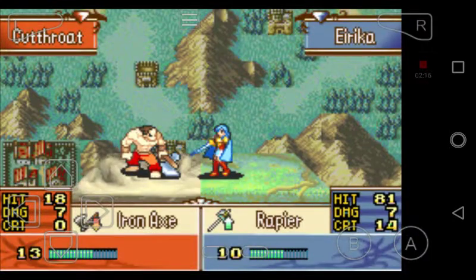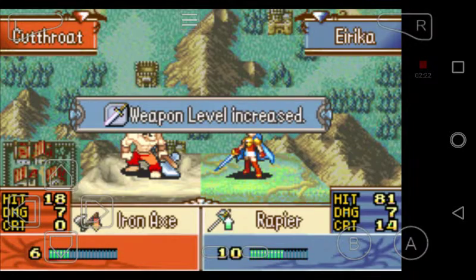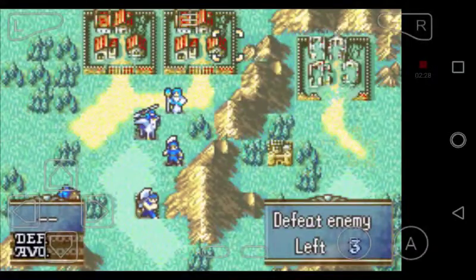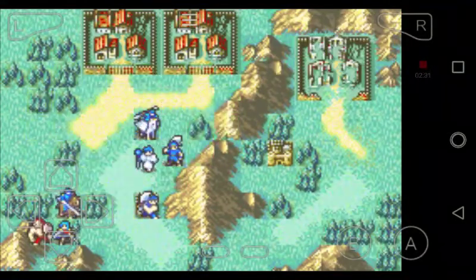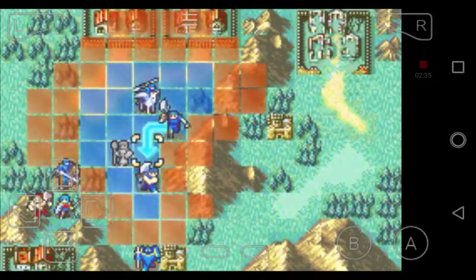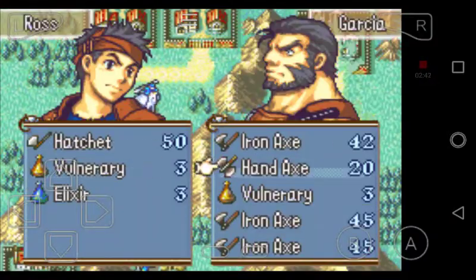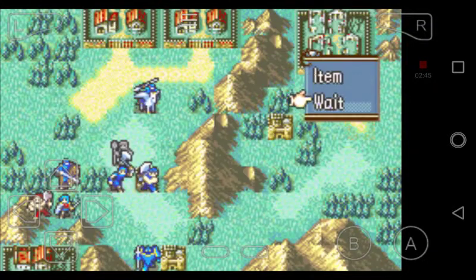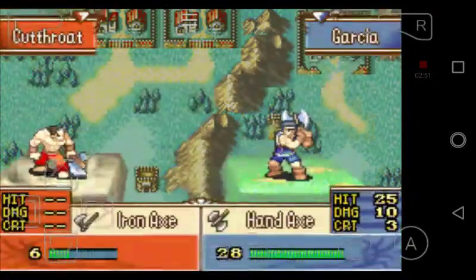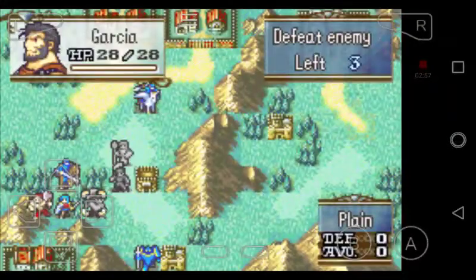Erica is in the woods, so enemies have a harder chance of hitting her — that's why I put her there. We're going to go up here to Mulder and get him down to Erica to heal her up. We're also going to talk to Ross and trade with him — give him an iron axe, because all he has right now is hatchets. Then we're going to move Garcia over here and have him attack the bandit on the other side of Erica. His hand axes are ranged weapons.